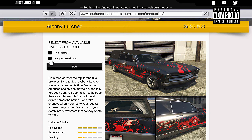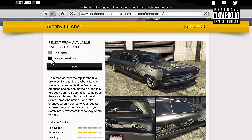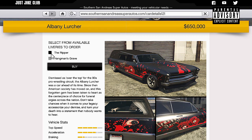You do get two types of livery. We've got the Ripper, which is on display at the moment, and we'll look at these in a little bit more detail inside of LS Customs. You've also got the Hangman's Grave — they're both pretty cool. I'm going to quickly purchase it with the Ripper on, and then we'll look at them more in depth inside LS Customs. It's going to cost you $650,000.